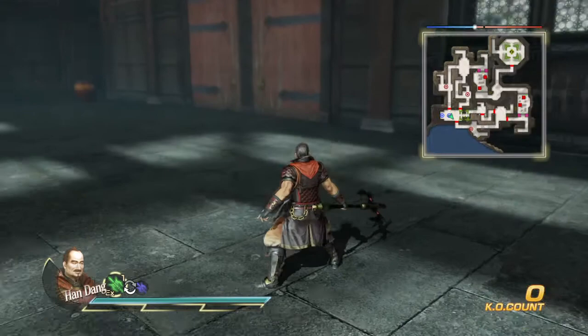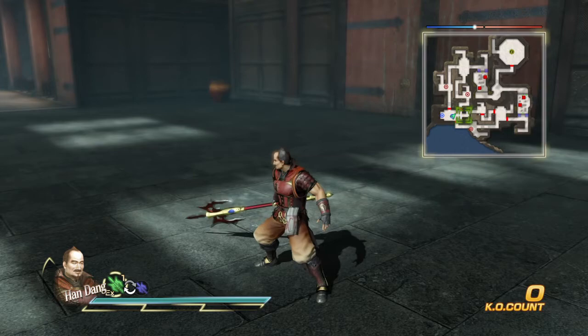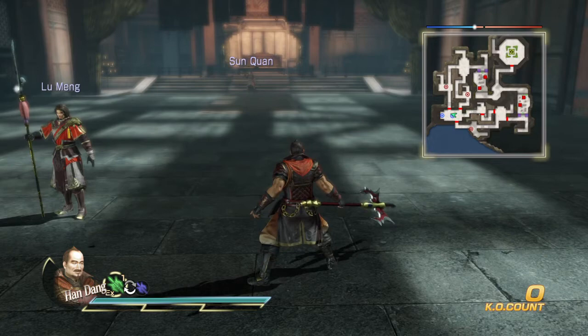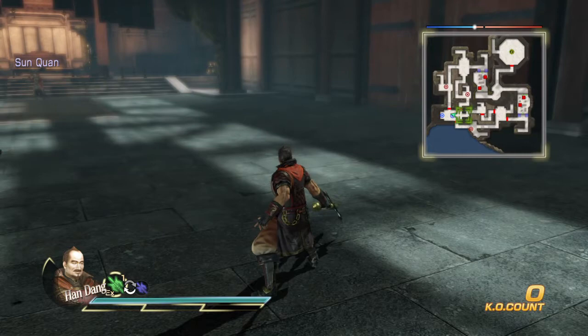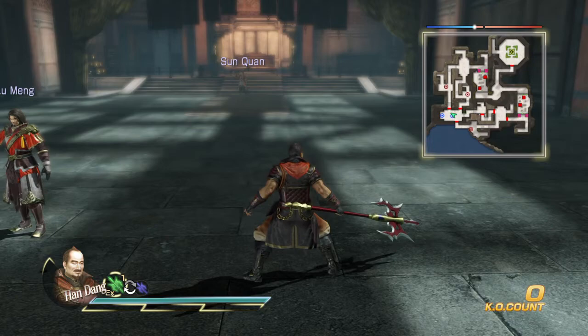Now the third one — I call this 'Blitz' because he really blitzes towards his weapon. Really cool attack. It doesn't do that much but it's still really cool. It's the little things like that that gave him the upper hand in the fight between Han Dang and Lu Su. They're pretty much equals gameplay-wise, but certain little things — like this blitzing attack — gave Han Dang the upper hand.